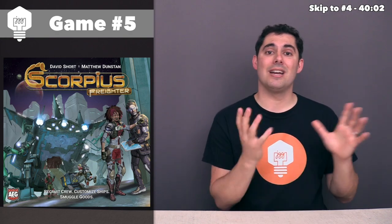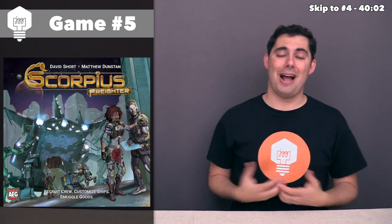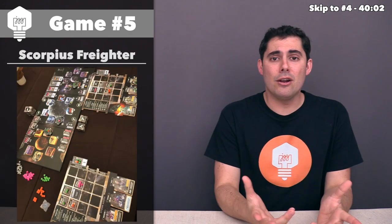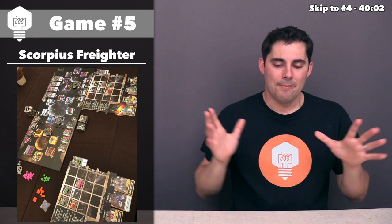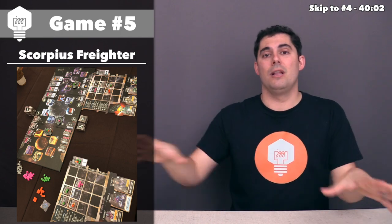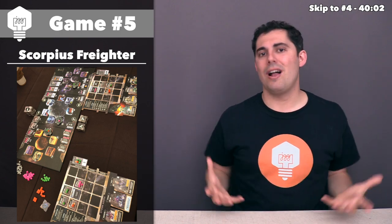It's now time to move on to game number five, and this one is Scorpius Freighter. I got to play this for the first time at BoardGameGeek Con last year, and despite a somewhat rough first game because I'd read the rules a couple days earlier, I went away feeling like I really wanted to try it again. AEG is the publisher, and they sent me a copy. At this point I've played it five times because it really latched on and I started to love this game. From a mechanical perspective, the first thing you'll notice is three circles in the middle of the main board — these are communal rondelles.